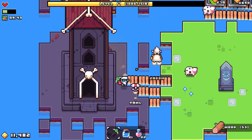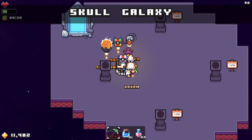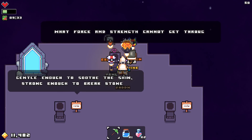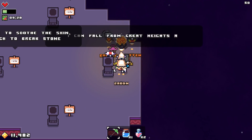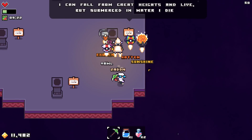They're behind the lighthouse. Is this related to the other lighthouse? Because it looks very similar. Skull Galaxy. 'Gently enough to suit the skin, strong enough to break stone. What force and strength cannot get through? I, with my teeth, can too.' So this is kind of like a puzzle. 'I can fall from great heights to live, but submerging in water I die.'